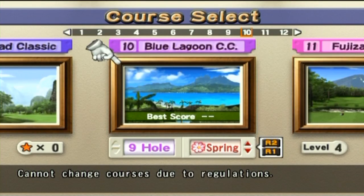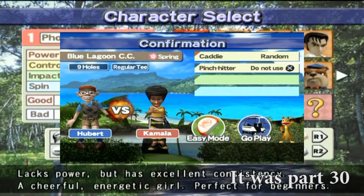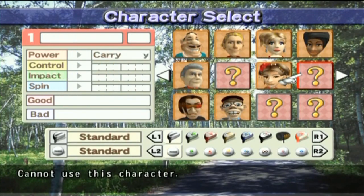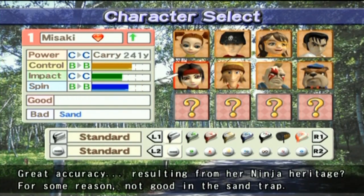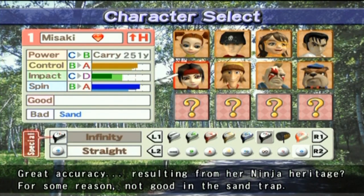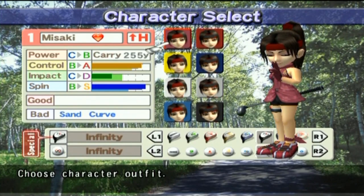Alright, so we have to do Blue Lagoon this time. It was either the last part or the part before that we took our opponent on in this course, but let's see. I'm going to go with Misaki with Double Infinity. Let's see how this goes.